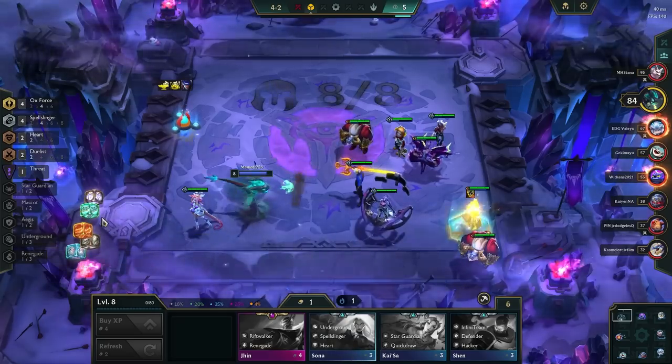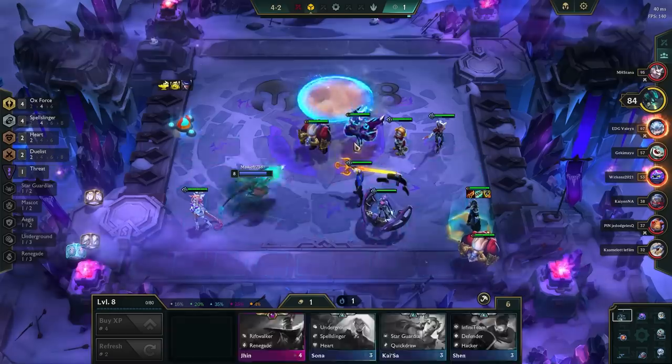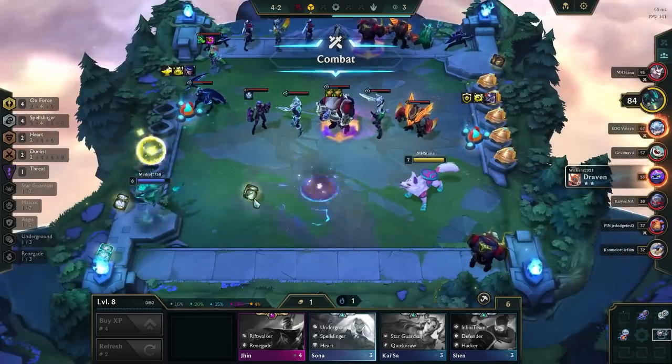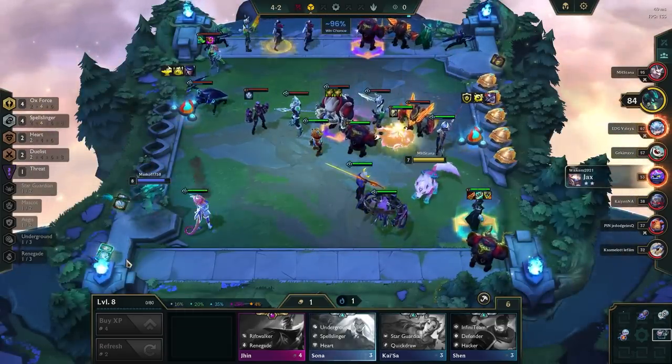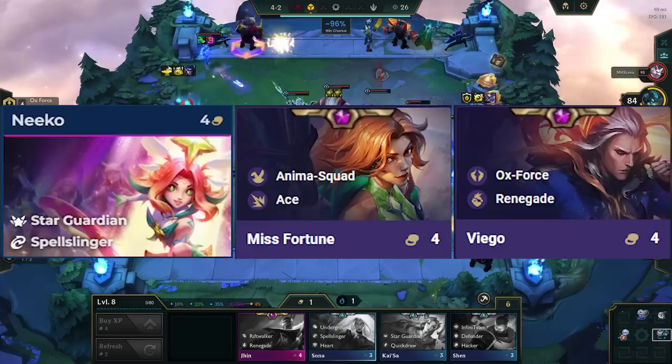During the mid-game, it's also important to scout. This is so we can see how many other people are playing Oxforce TF. This comp can support two players at max, as there are a lot of 4-cost units we need to 2-star in the comp. But if you want to pivot into another comp, then look to play either Star Guardian Nico, MF Carry, or Viego Carry.